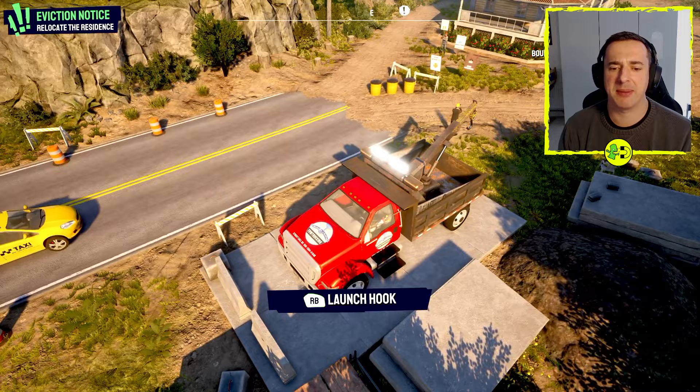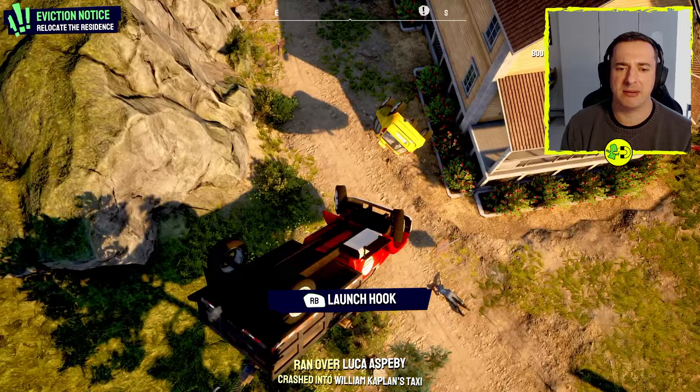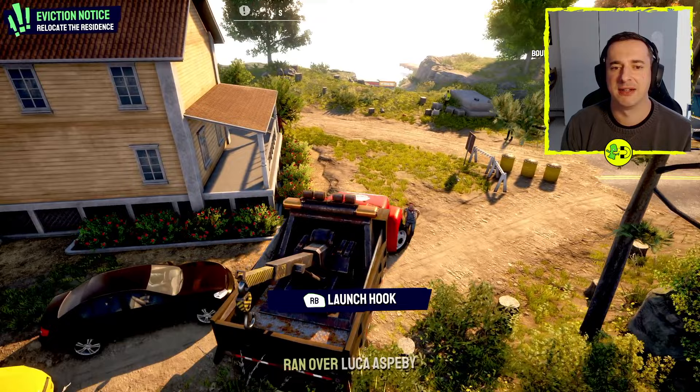We've got this launch hook at the back, so if we reverse this and get it right — oh, there's a car in my way, hang on, let me try and sort this a bit better. Whoa, interesting physics! How did that car do that to me?